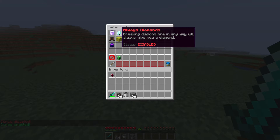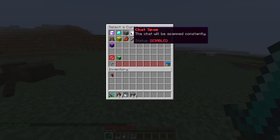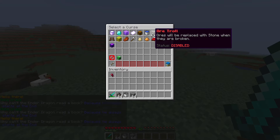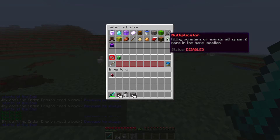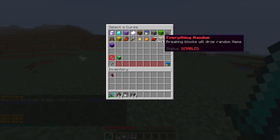There's one that makes it so when you milk a cow you get lava, one where you place blocks and they immediately disappear, there's a chat spam one, a surprise chest which explodes when you place it down, some others to do with ore and water, coloured wall where you get random wall, no damage, and the multiplicator which spawns multiple mobs every time you kill a mob.